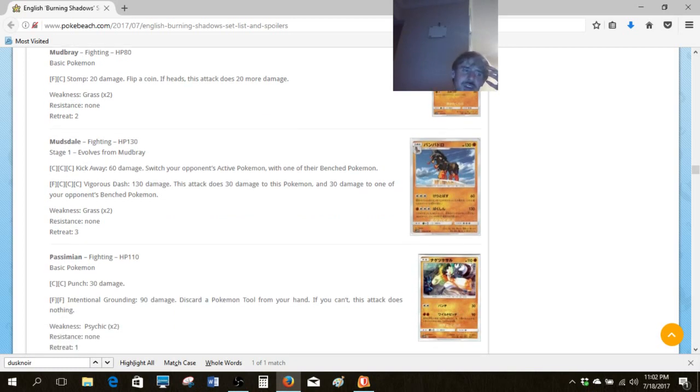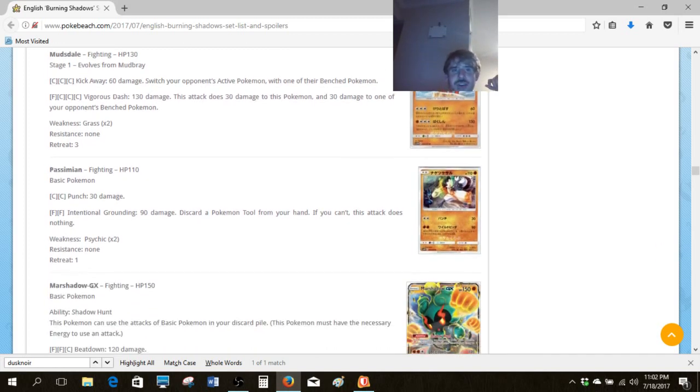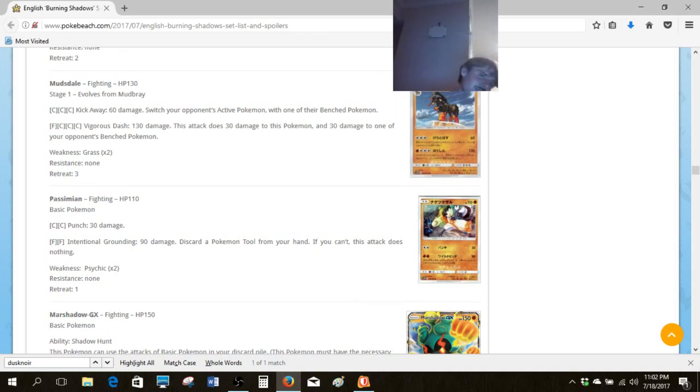And then the Mudsdale family — the last Mudsdale from Guardians Rising was pretty awful; I was very sad to pull two copies of it in my last Guardians Rising box. The first attack is awful, the second attack is another functional Nightspear reprint — the only difference is it deals damage to itself for some reason. Why are they doing that to this thing? Right now we're 0 for 2 on decent Mudsdales. I think both have been awful cards, and this is another awful card.